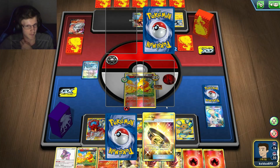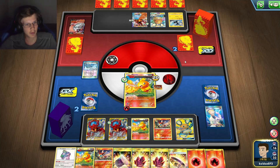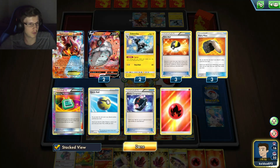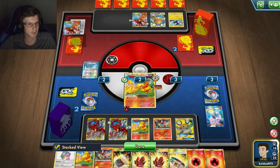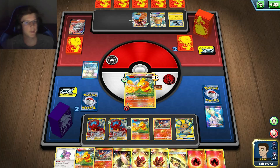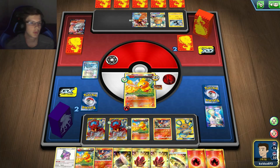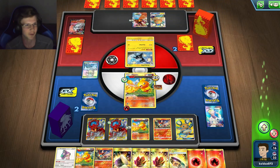I can win the game, man. But if he Guzmas, it's over. There's a good chance he can as well — he's got a Voltorb and needs to find another Volcarona. We'll see what he does. If he doesn't, I should win the game, unless I whiff all my Tails.